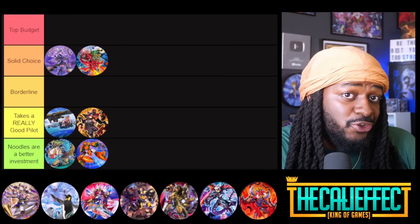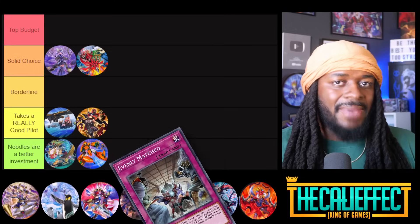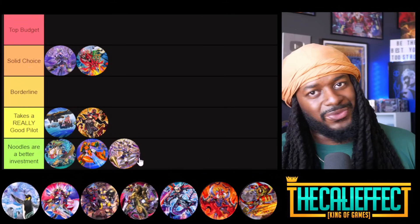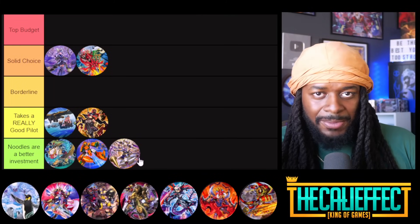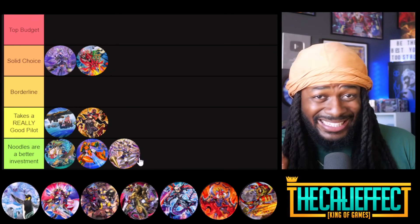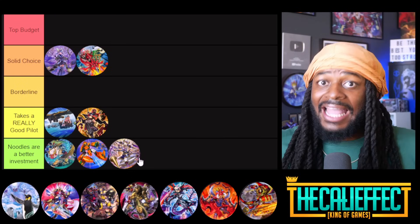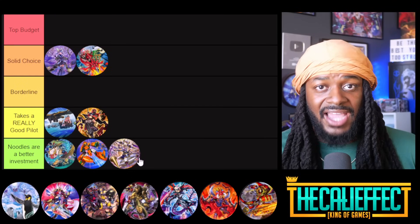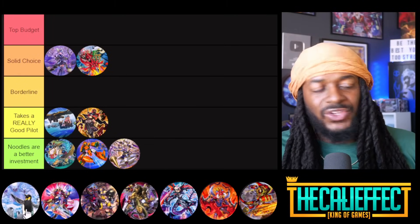Altergeist — there is one good thing about this deck: Secret Village of the Spellcasters can lock out your opponent's entire strategy, and Evenly Matched is pretty decent. But it's still noodles as a better investment. Not only is it power crept in this format, Altergeist suffers from a really bad consistency issue, and I think that's going to be the biggest problem you'll have to overcome when playing this deck.